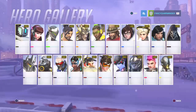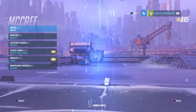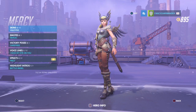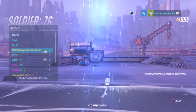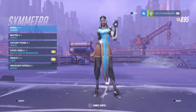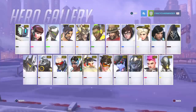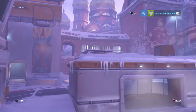For Hanzo we have the Young Master. For Mercy we have the Valkyrie skin. For Reaper we have El Blanco. We have the Chopper skin, for Torbjorn we have one, for Winston we have the Undersea skin, and for Zarya we have the Siberian Front skin.